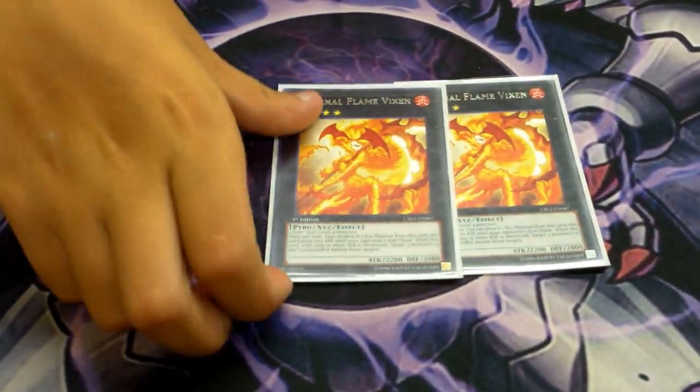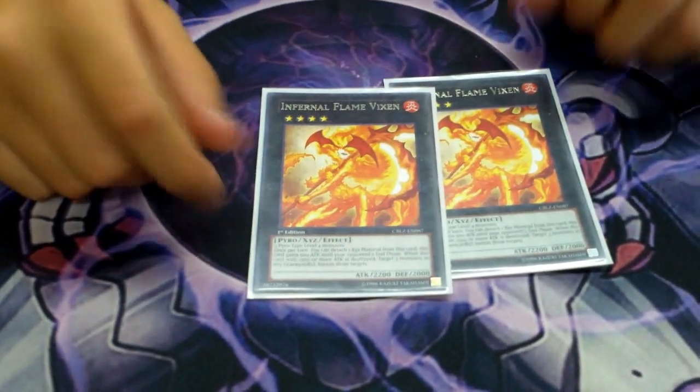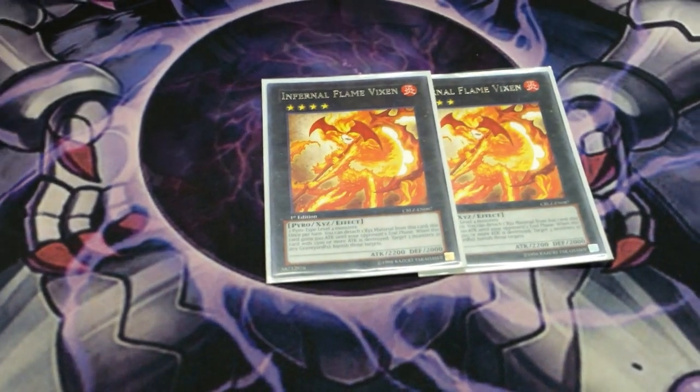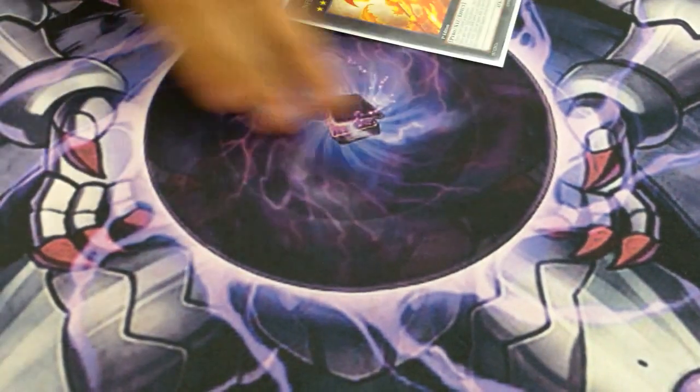2 Vixen — one of these will be taken out once I get Cowboy or Blackship. Cowboy's being reprinted in the tin so it's pretty easy to get. Pretty much you detach the material and it gains 500 attack, and when it dies you banish 3 monsters from either player's graveyard. That's pretty good — it's good against Dark World.